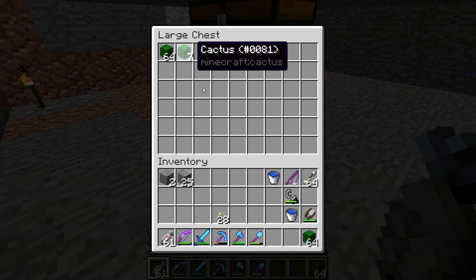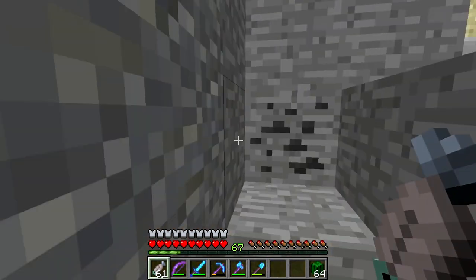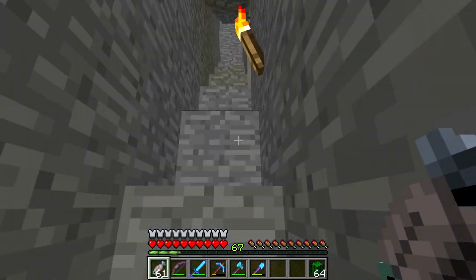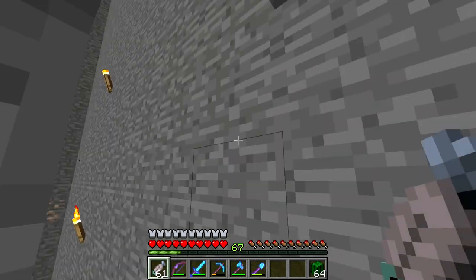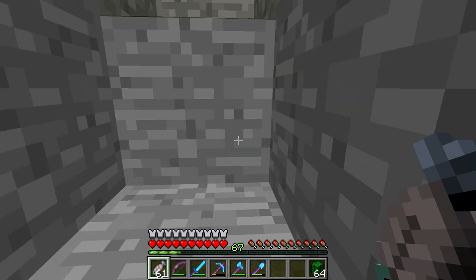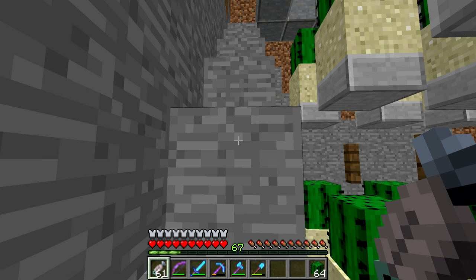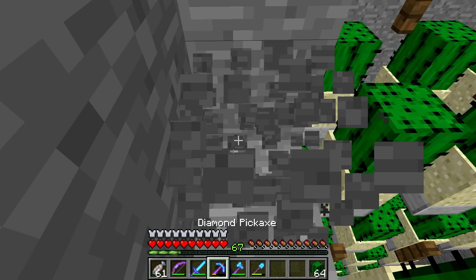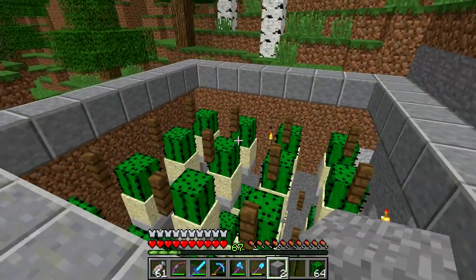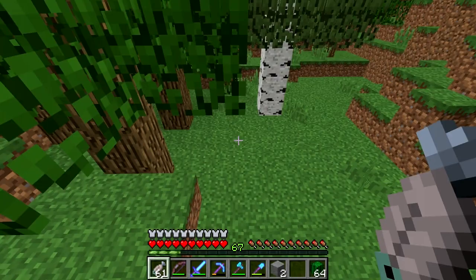I'm going to take some of that because I need some cactus green dye. As you can see it's just ticking in and we're definitely going to have to upgrade the storage. What we're going to be doing is making a system where cactus from here goes up an item elevator into a single chest in the back of my shop. I want to make it so we don't lose any cactus, so that will entail making an item elevator that switches off when the chest at the top is full. I'm not entirely sure how I'm going to do that so I'll have to get some help from some redstone people like Nerd.